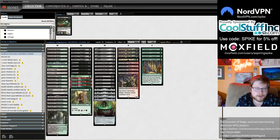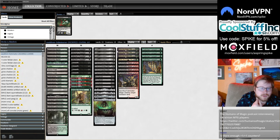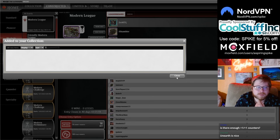You're trying to do it quickly with mana dorks — one into one into three into four — or get lucky and mill over one of these things with your Stitcher Supplier and unearth it, like turn two Grist or turn two Fulminator Mage. Let's go ahead and start jamming.